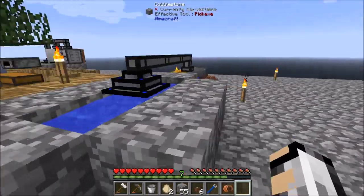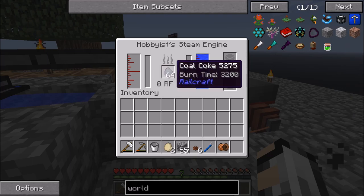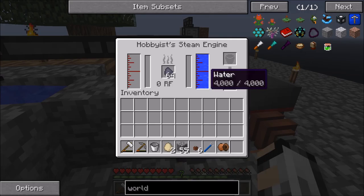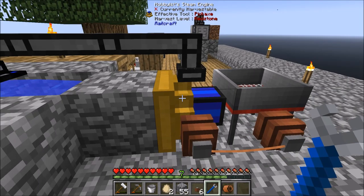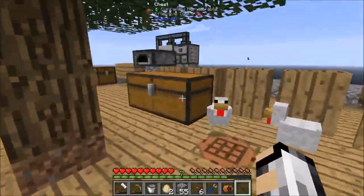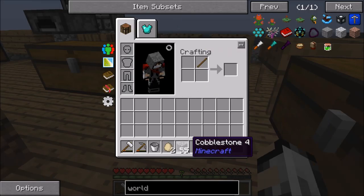To power it we're going to use the Coal Coke. Stick that in there. That will not start heating up — pretty sure that's meant to... let's just turn it around. I know why, sorry — my fault. You need a redstone signal to turn it on. So we'll just use a lever. I always forget that bit.